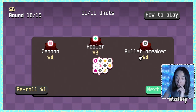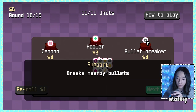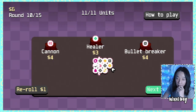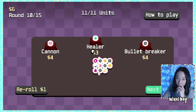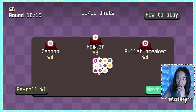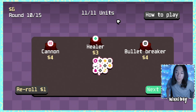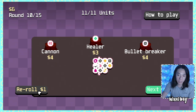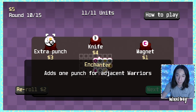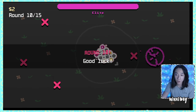Healer creates healing orbs. Bullet breaker breaks nearby bullets — is it on a cooldown? Because if I actually have that at the front, that would be pretty dope. The healer sounds pretty good too. But I have max units already! Never mind, we're just going to upgrade. Extra punch — good. Magnet we don't have. Knife we don't have. Let's go to the next round. Oh, it's an elite round! Perfect!